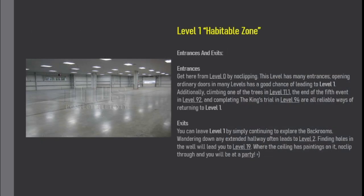Entrances and Exits. Get here from Level 0 by no-clipping. This level has many entrances — opening ordinary doors in many levels has a good chance of leading to Level 1. Additionally, climbing one of the trees in Level 11.1, reaching the end of the 5th event in Level 92, and completing the King's Trial in Level 94 are all reliable ways of returning to Level 1. Exits: you can leave Level 1 by simply continuing to explore the Backrooms. Wandering down any extended hallway often leads to Level 2. Finding holes in the wall will lead you to Level 19. Where the ceiling has paintings on it, no-clip through and you'll be at the party.